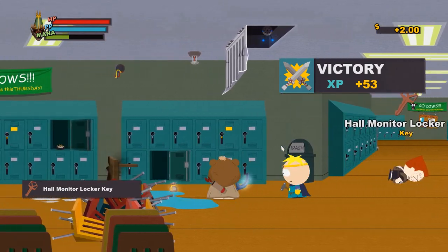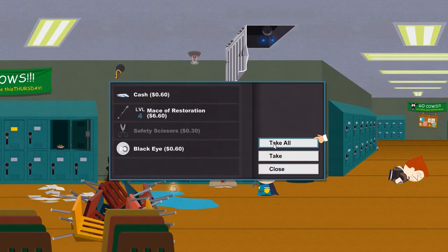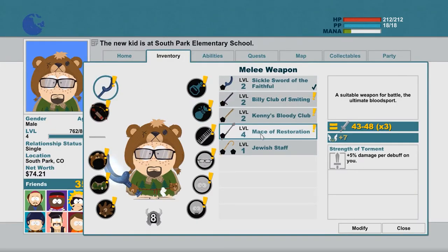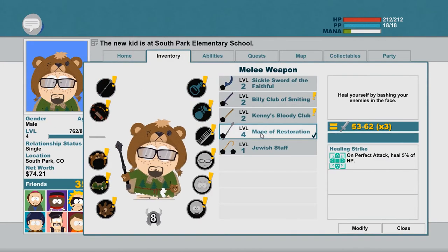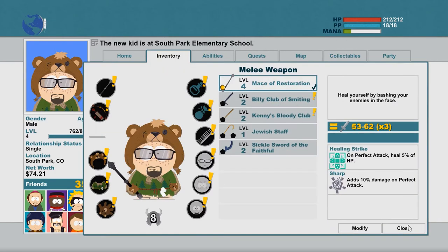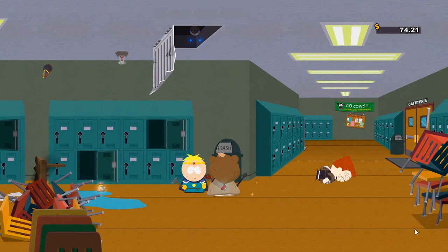From his body we can loot the Hall Monitor Lock Key, which gives us access to the locker on the left. Inside we can find the Mace of Restoration, and compared to the Sigil Sword of the Faithful, that weapon is actually a bit better. So let's equip it and also put a weapon patch on it — a 10% damage increase on perfect attacks, which is a straightforward but still rather useful upgrade.